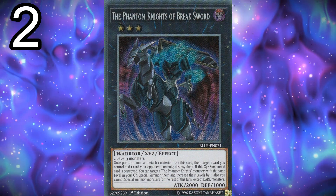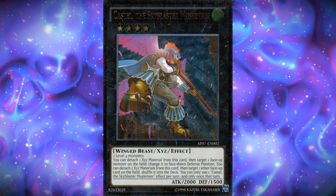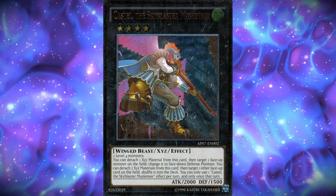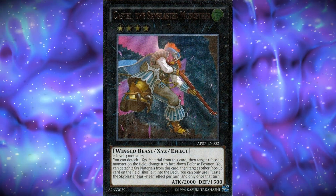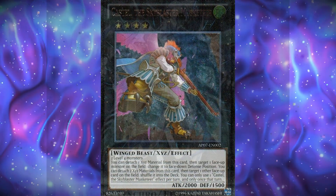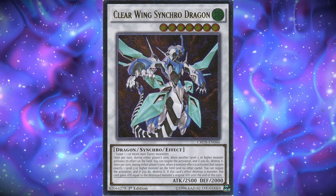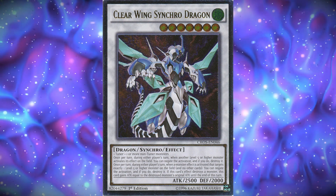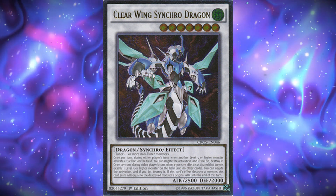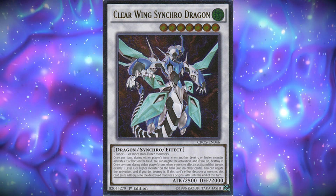One copy of Castel the Skyblaster Musketeer — it removes cards on the field, which is great for getting rid of annoying floodgates like Anti-Spell Fragrance. One copy of Clearwing Synchro Dragon — I play this because of Ash Blossom; you can tune a level four and level three to summon it. It's cool to have another dimensional dragon from the Arc-V anime. If you want to swap it for an extra Break Sword, that's totally understandable.